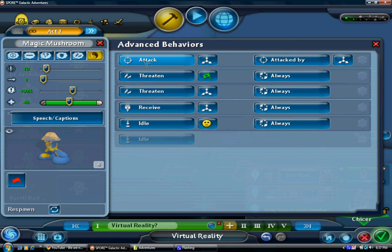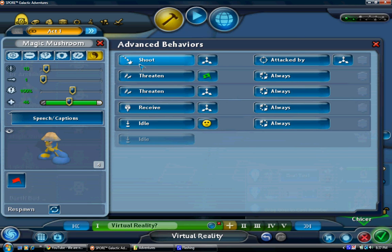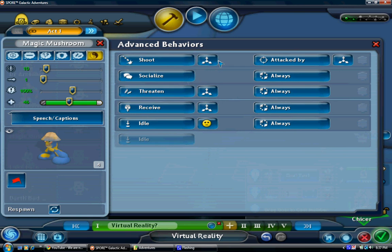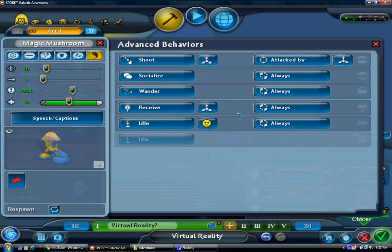And there's all these little things up here that you can make them do. You can make them shoot, but that's only if they have a gun or if they're epic. You can make them socialize, wander, and stuff like that. And that's how to set advanced traits on Spore Galactic Adventures.